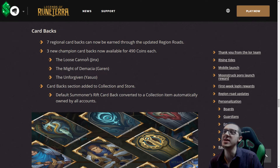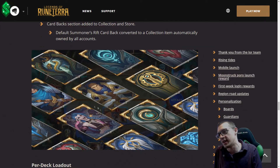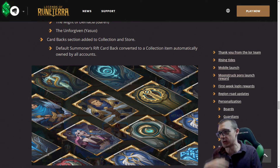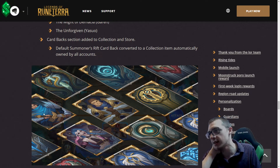Card backs were added — three new champion card backs got added. Jinx, Garen, and Yasuo all got their own card backs. Honestly I'm not a fan of the champion card backs so far; these three are okay. I would much rather be running the region card backs — the P&Z one and the Shadow Isles one I like way better than the champion ones. It might just be because I'm not a fan of these champions. Once I play around with these archetypes I'll come around.